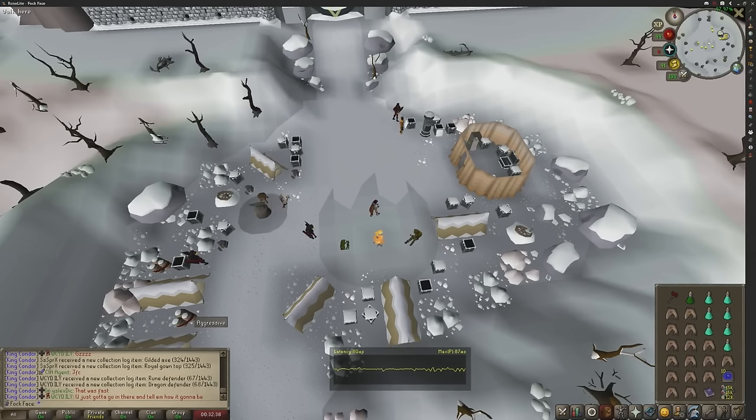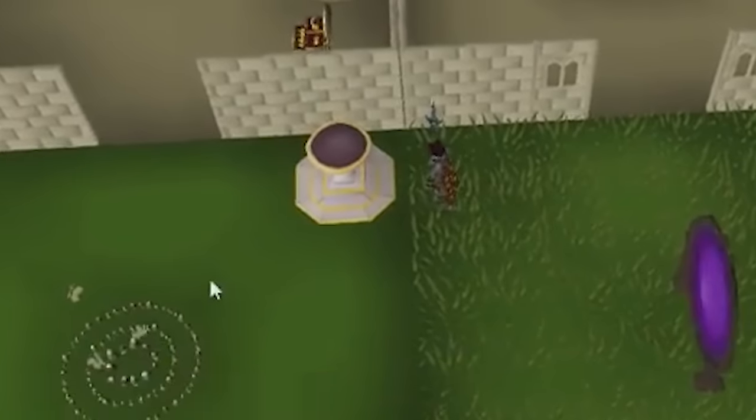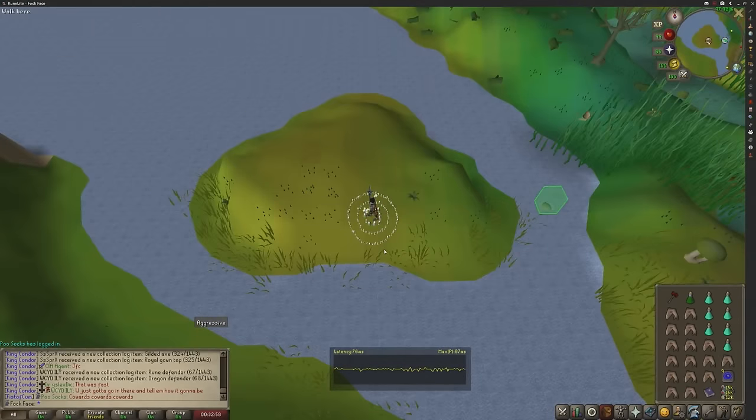So without further ado — do being the key word of course — I'm going to teleport to my house quickly so I can have a quick sip at the pool and go to... wrong code. And go to the desert.